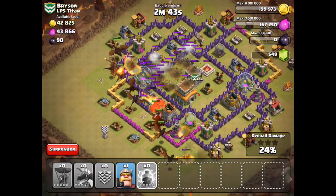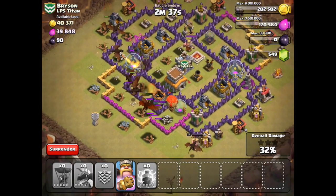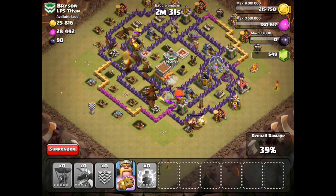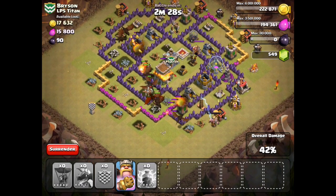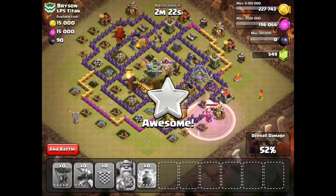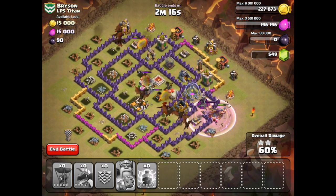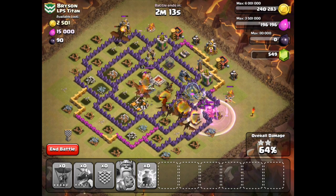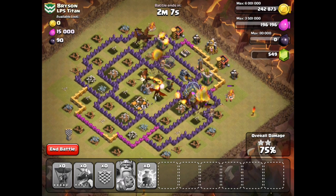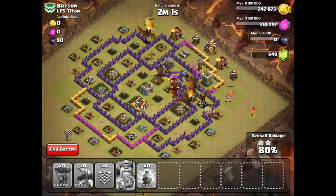We drop all of our dragons, balloons, Clan Castle, and got lightning spells here, but there is no gem box so we'll just use it here on this air defense — and there they go, the air defense is down. The dragons going in, destroying the village and buildings, surely getting total damage on this LP5 Titan base. They're not quite to the Clan Castle yet, so we have not achieved victory, but the game is predicting it shall be so — awesome and excellent. And there you can see in the center of the base, well protected, but then destroyed — total damage, the Clan Castle is done.